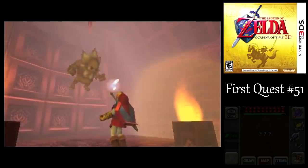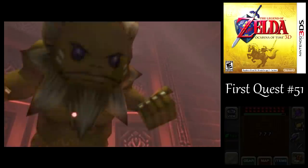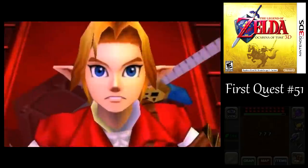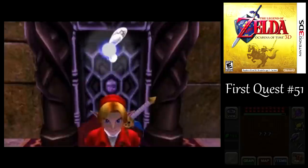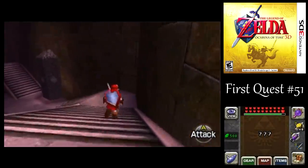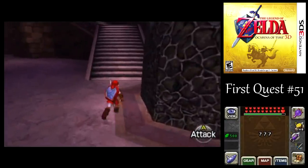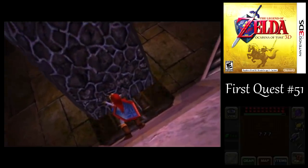Almost looks like a beehive shape or something. The next one we've got is the light trial, I believe. And I think you need the golden gauntlets just to get into that place. Kind of strange that they give you the ability to start a trial without having all the items you need for it. Yeah, that's the one we're looking for. You can't even get into this one without having gone through the shadow trial already.